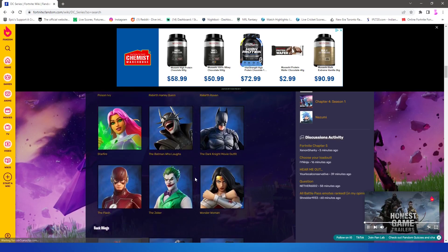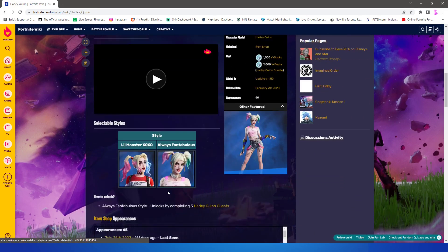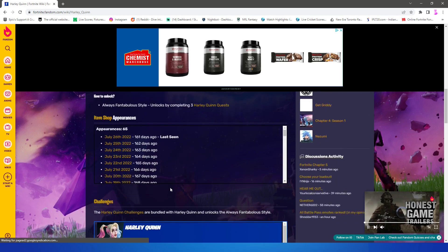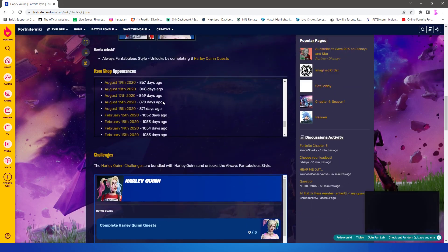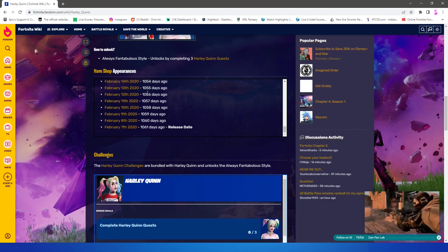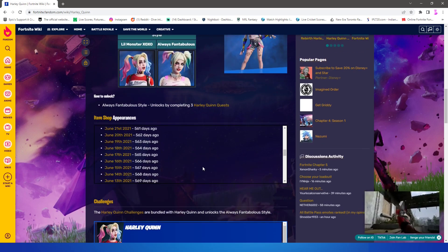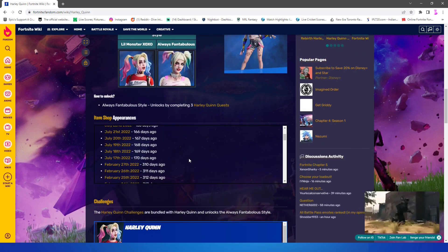Here it is — Harley Quinn last released 161 days ago as well, and it was released a long time ago — 1,064 days ago. I got it when it first came out. So that's a long time ago to have a skin and we haven't seen it for 161 days. So yeah, in the next Fortnite update I think they'll be coming back.